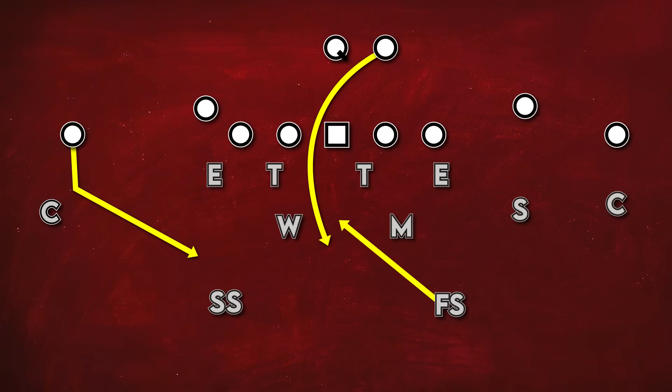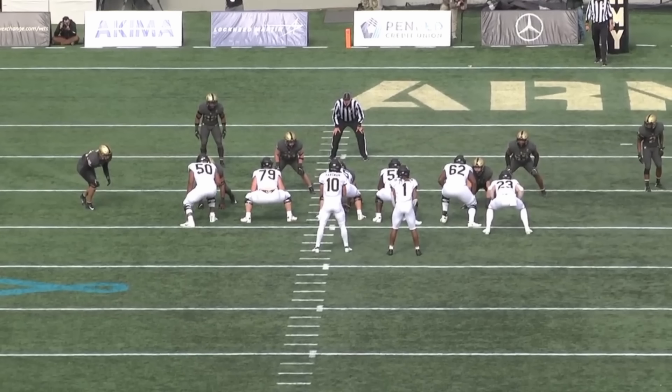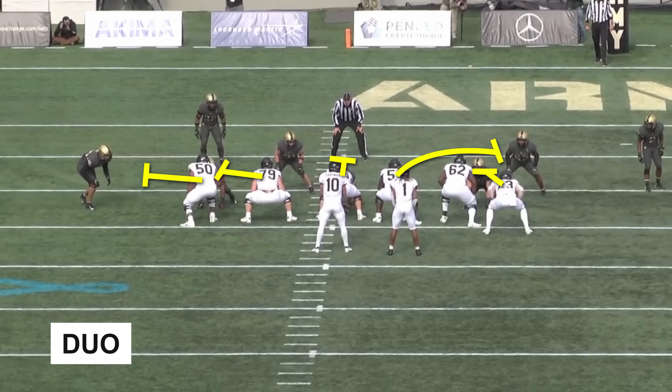Wake's figured out a clever way around this. Before we get there, let's talk about each component individually with the assumption that they'll have advantageous numbers. The run part — I believe they run a man blocking scheme, specifically a variation called duo. Since they always have six blockers, it follows that they each have one of six guys. Typically in duo, the tight end has the end man on the line of scrimmage, and everyone else has whoever is lined up head up or to their backside. But these uncovered linemen can't release downfield to block the linebackers, since there's a chance the quarterback pulls to throw the ball downfield.